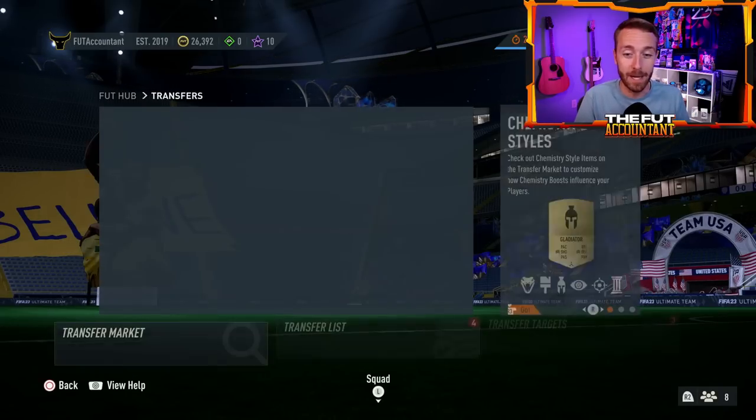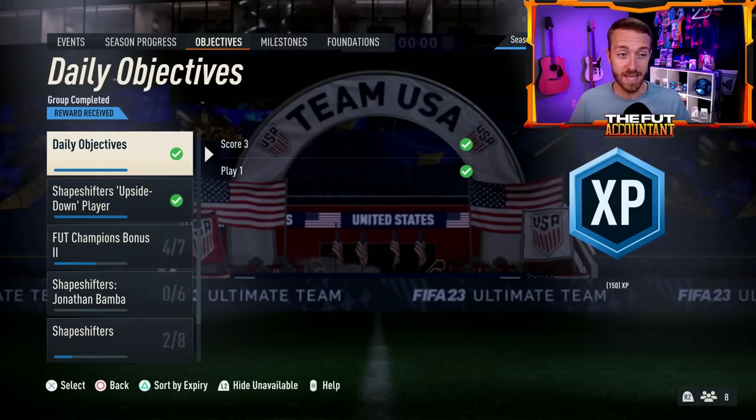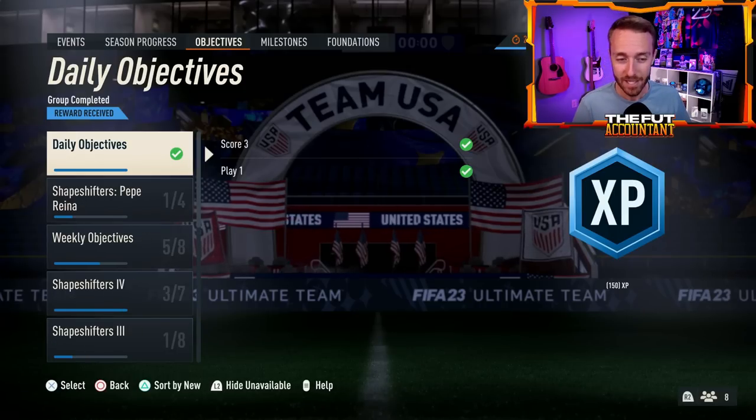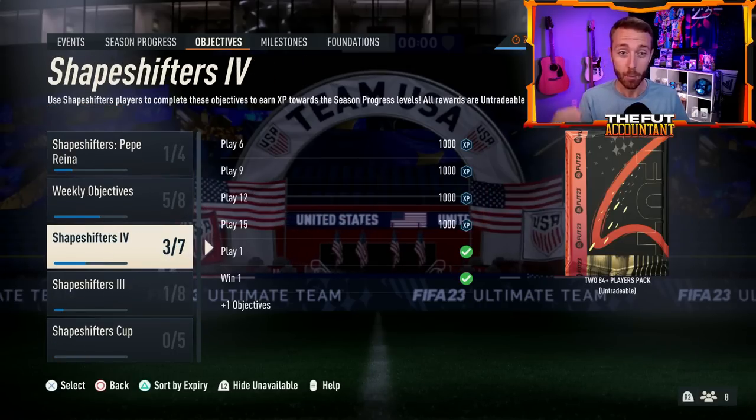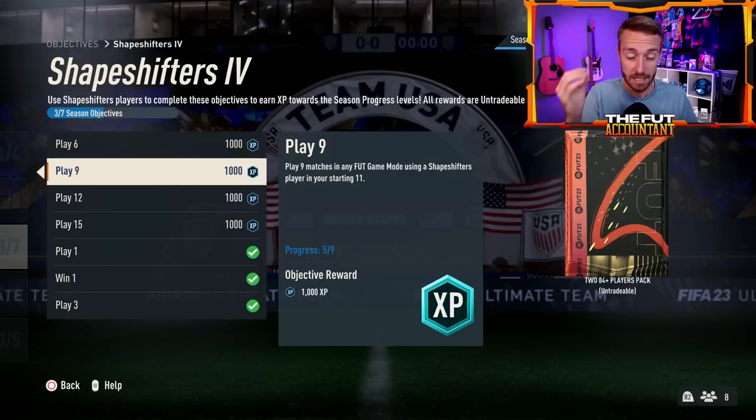Let's start by looking at yesterday's content and all the stuff that we got. It was a crazy day yesterday with objectives, SBCs, and the cards and packs all being really wild. I want to start with the brand new objectives, which included way more XP than I was expecting, and we had yet another Shapeshifters objective that gives out a lot of XP.